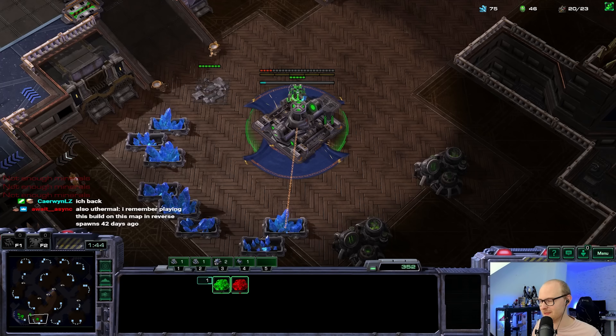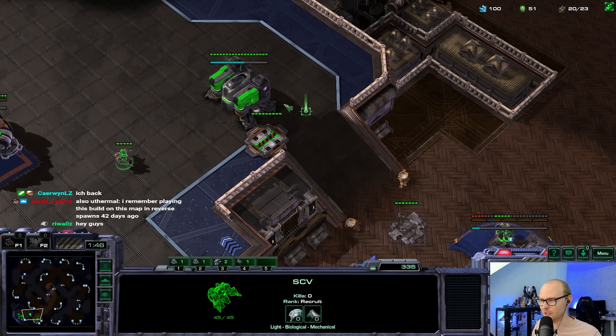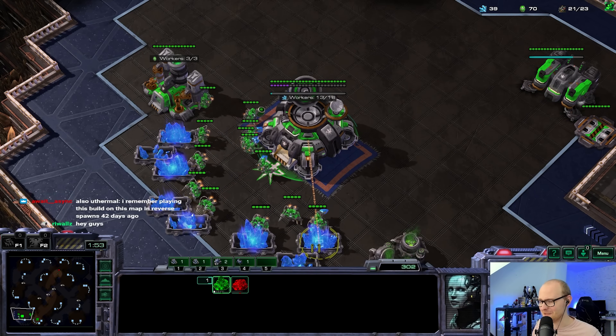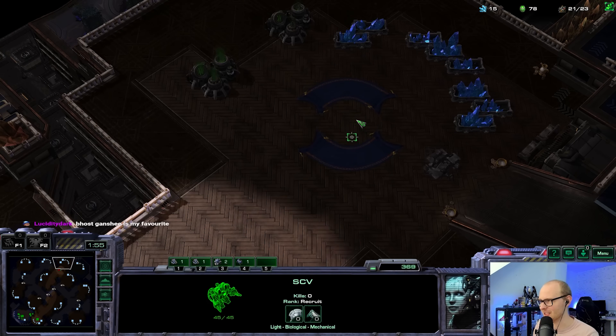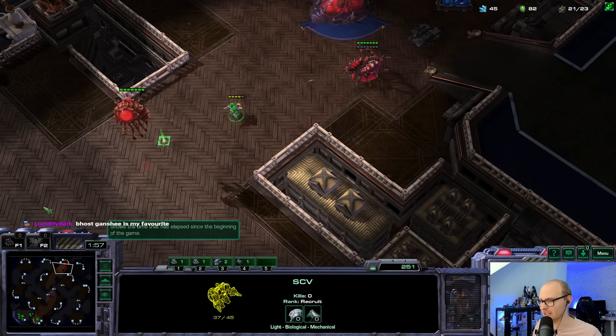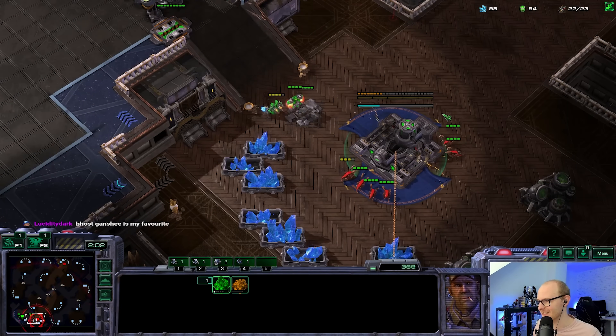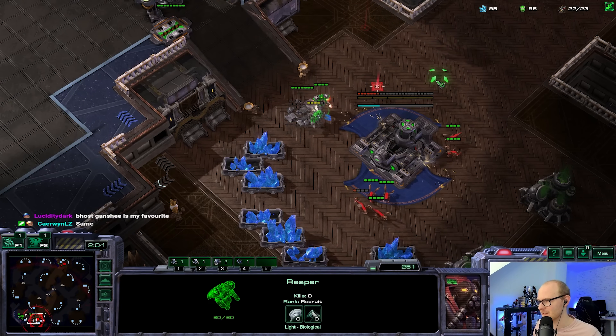If it's something like a one-base roach I'll probably counter it with ghosts; if it's any other attack I'll probably counter it with hellbats. I'm trying to plan for the future because I don't remember playing this matchup much. Okay - that is a disgustingly fast queen indeed.